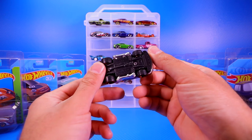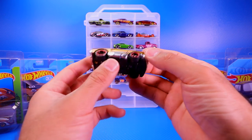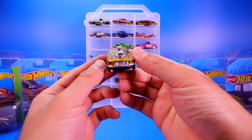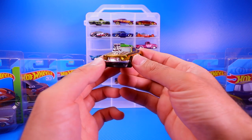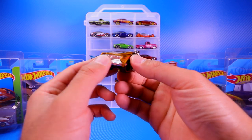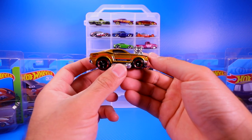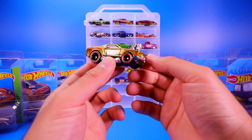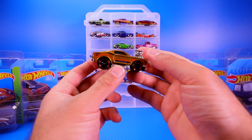Then we've got the tuned 1968 Mustang Fastback, also with Real Riders. It's a pretty interesting casting to make into a Super Treasure Hunt — we don't see a lot of tuned Super Treasure Hunts. So from 2018 we got two Mustangs, which is interesting; I'd like to see them switch it up rather than going with two similar castings.